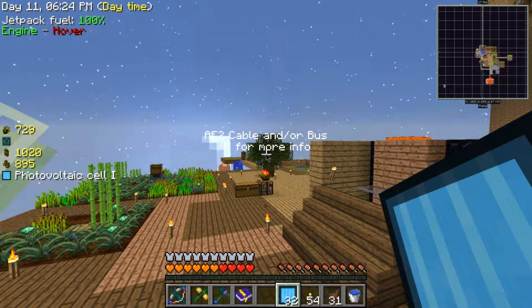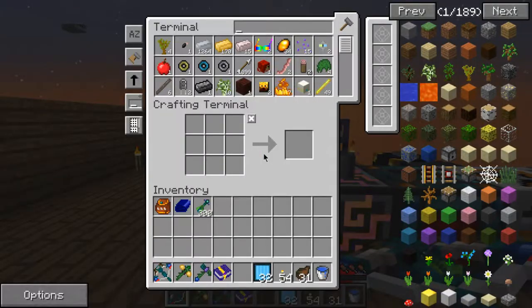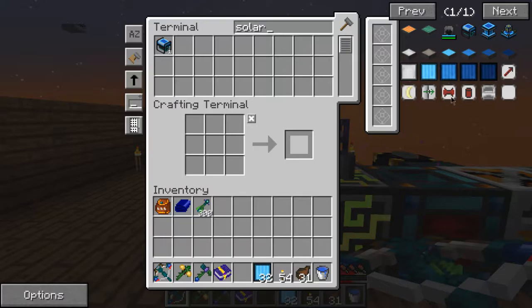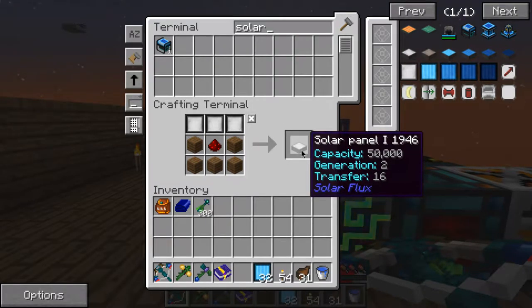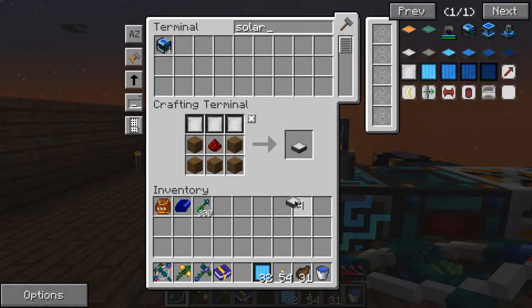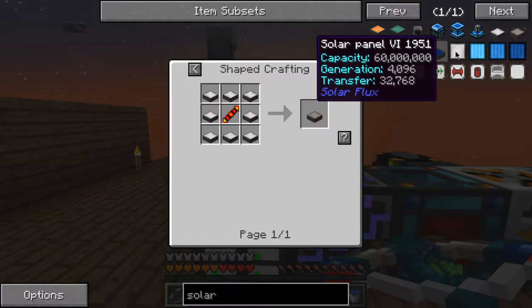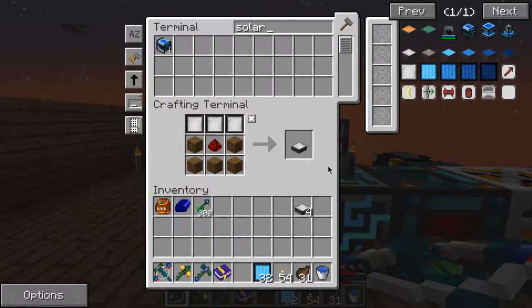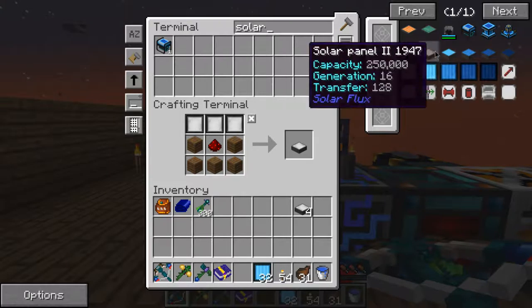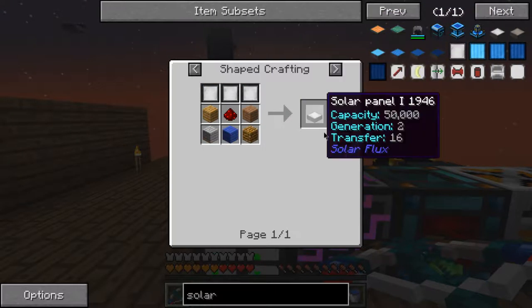I need some mirrors back - I had some somewhere. Let me make this basic solar panel first - one, two, three, four, I think that's how you make it. No, I was so wrong. I need loads more. What do I need for the third tier? I need loads more basically.